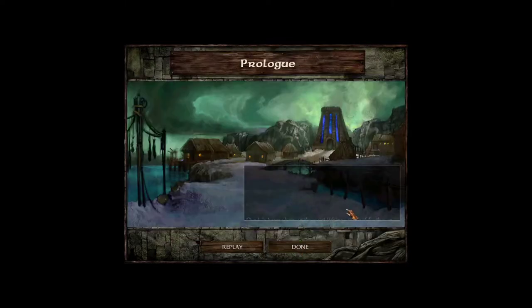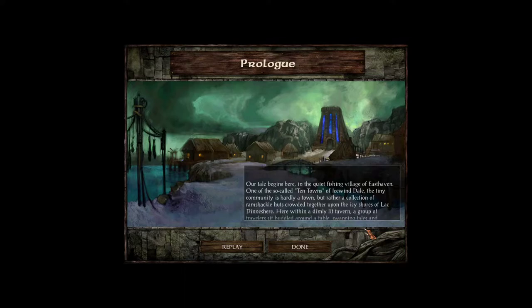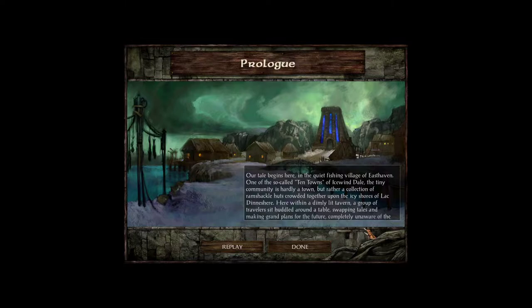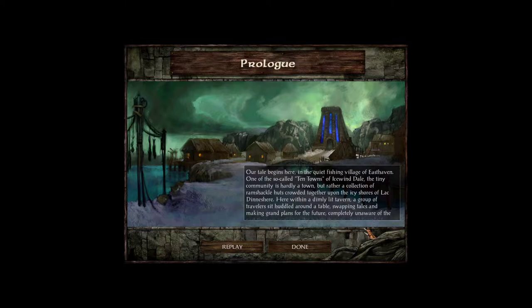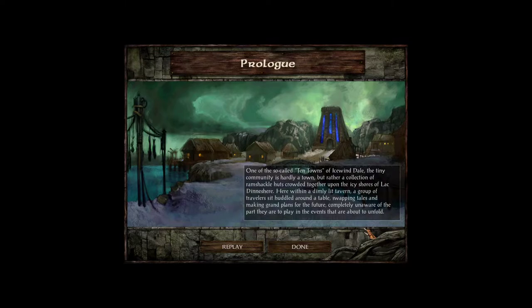Our tale begins here in the quiet fishing village of Easthaven — one of the so-called Ten Towns of Icewind Dale. The tiny community is hardly a town, but rather a collection of ramshackle huts crowded together upon the icy shores of Lake Dinnashir. Within a dimly lit tavern, a group of travelers sit huddled around a table, swapping tales and making grand plans for the future, completely unaware of the part they are to play in the events about to unfold.